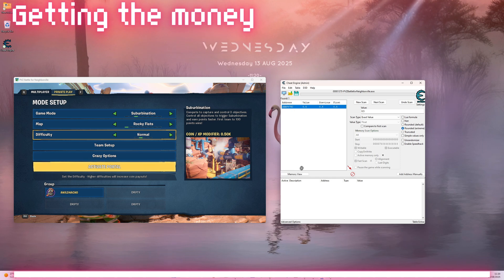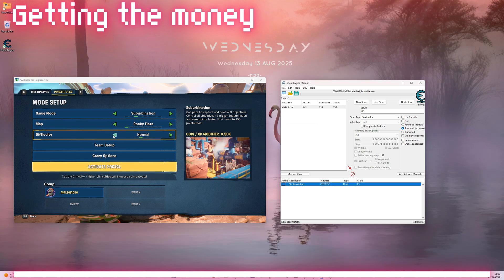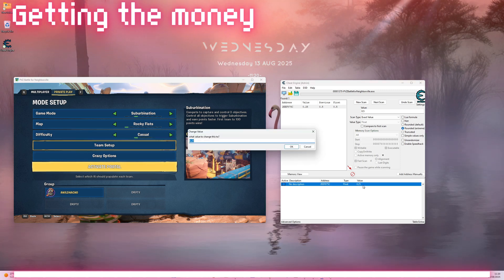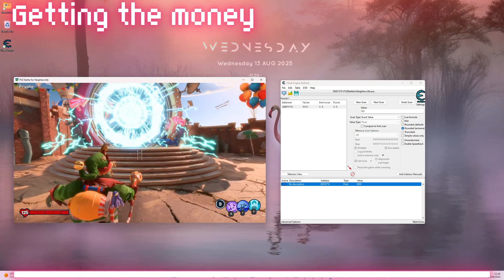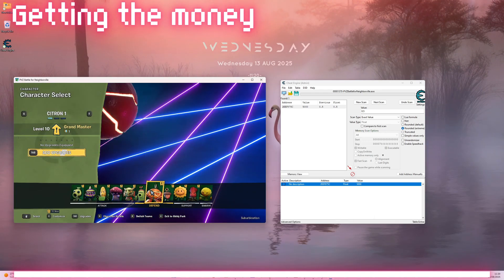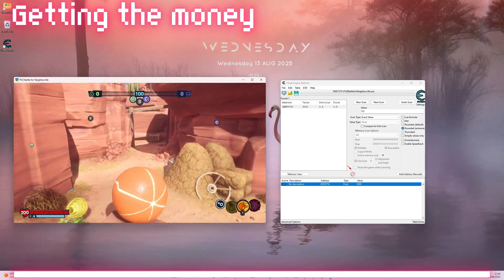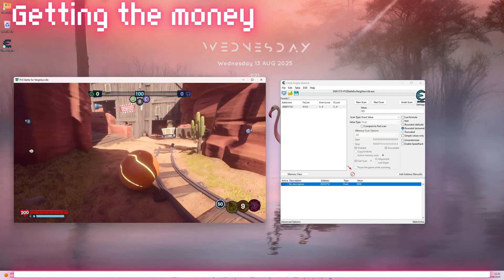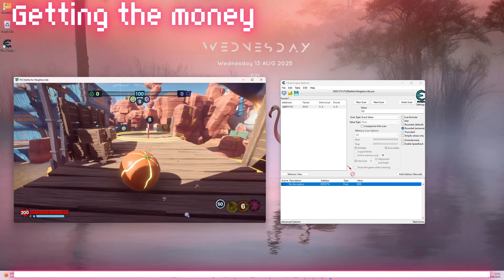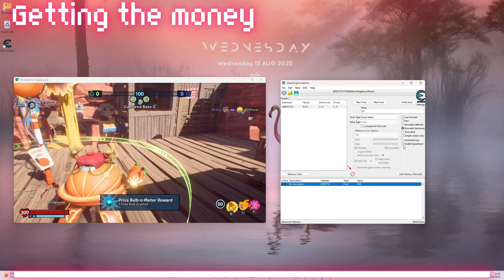Drag that address into the box at the bottom, double-click on its value and change it. Keep it below 10k to be safe. Press the Activate Portal button and when you load in, pick a character. You will automatically gain money as you capture all the zones. You can also edit the speed of the game in Cheat Engine to speed up the process.